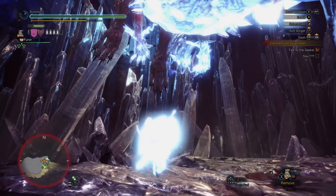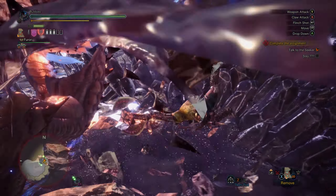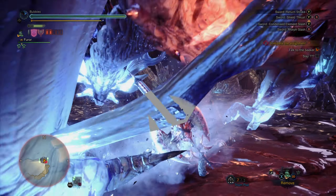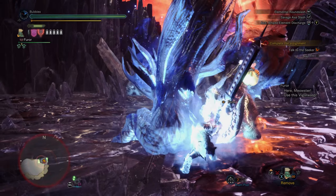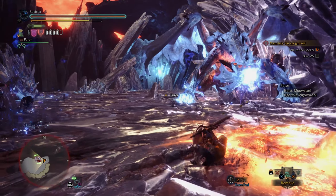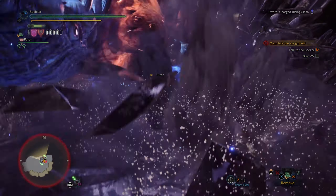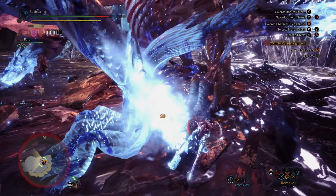Oh, there we go — get that damage in while he's not doing anything. I wanted to go into axe there but that's fine. If I ever have to farm him and his gear's good, I'll go get fire resistance up to 20 just so I can't get Fire Blighted — because that is by far the most annoying thing in this hunt so far, which I had completely forgotten exists.